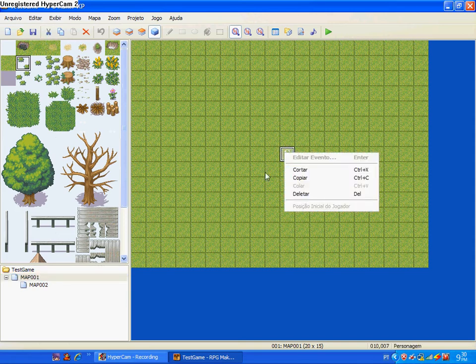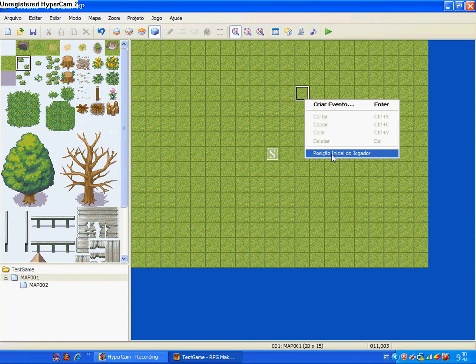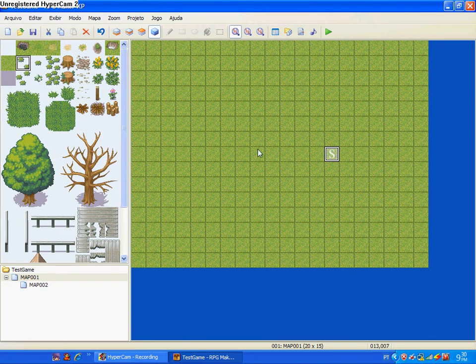Here is your start point, you can change it. Right click, then initial position, like this.